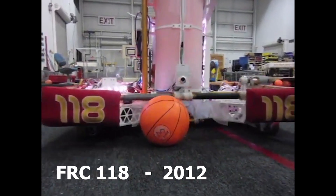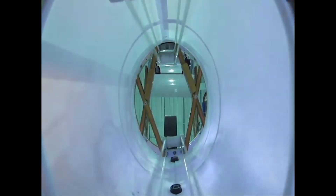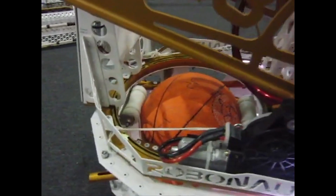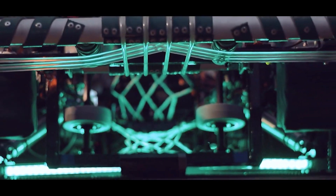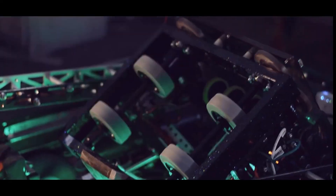In 2012 you had Team 118. They used a single roller with a V-shape inside their robot to get balls to their poly-cord intake. This video shows what happens inside that intake as it brings the ball to the single wheel shooter. In 2016 we had Team 701, and they had a really interesting grabber mechanism with horizontal poly-cord that helped get the ball and bring it to the center of the robot, then used an indexer to bring it to their double wheel shooter.